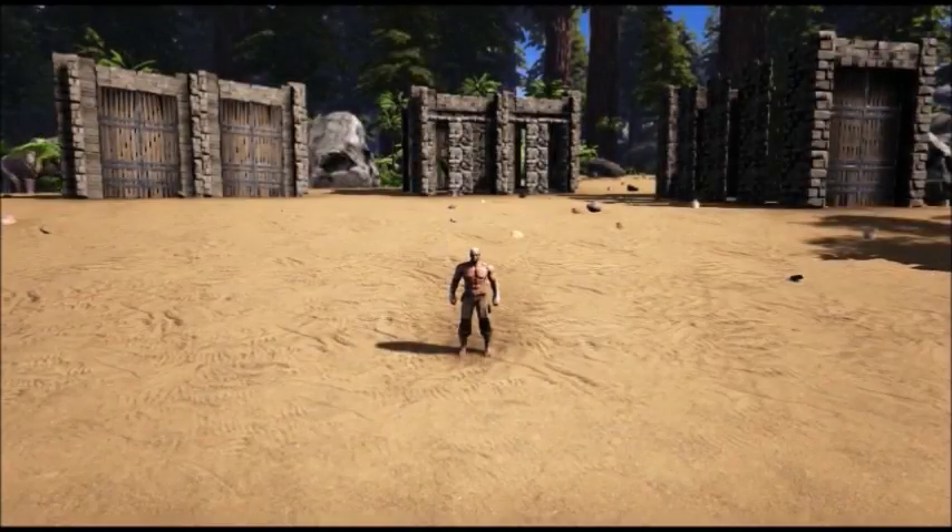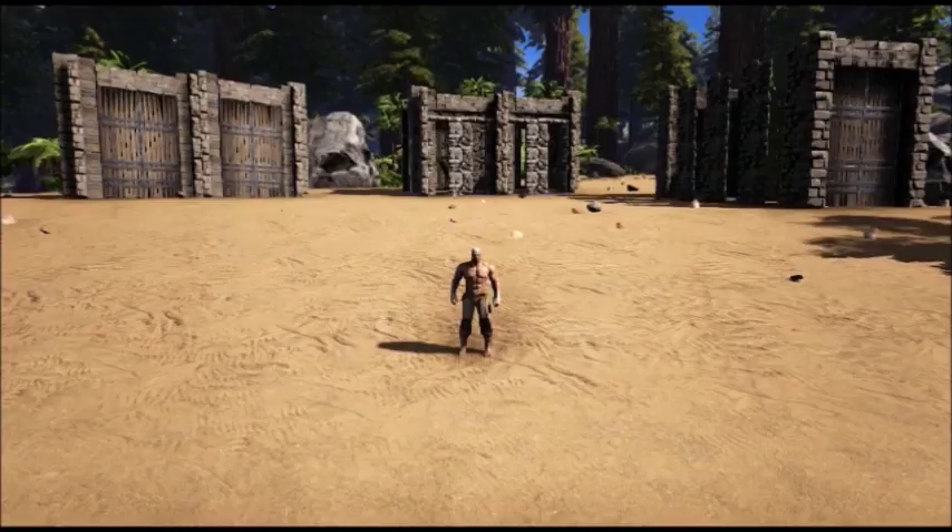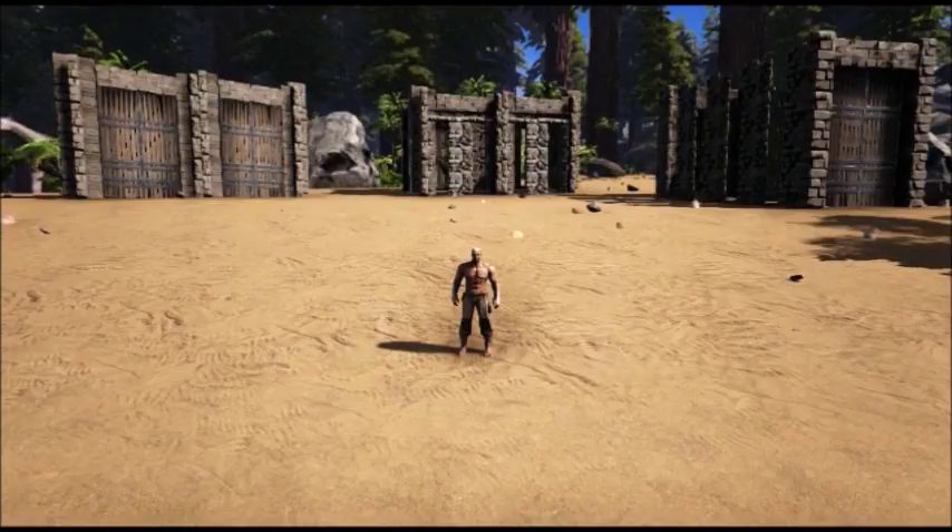Hey there survivors, Parker here from White Earth Hall with some more Ark Survival Evolved for you today. Today's video is actually the sequel to How to Build an Allo Taming Trap — that's my episode number seven of Explore the Ark. Today's video is all going to be about what to do when you come across an Allosaurus that you really want, but it's in a large pack — I'm talking more than three. I've seen packs out there that were around 12 before. So I'm going to talk about how to handle that, how to get the one you want, and how to do it safely.